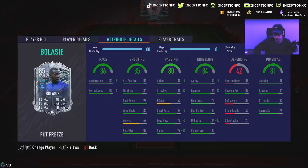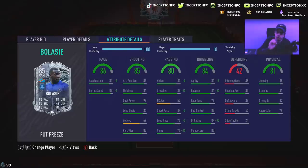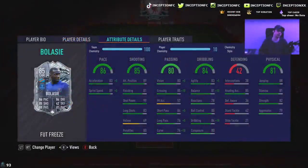His dribbling: he's got 83 agility with 81 balance, but he does have 78 reactions, 85 ball control, 84 dribbling while being a 6'1 player. We're going to see what those are like in-game with 80 composure. He's got 85 heading accuracy with 88 jumping, so he can win the ball in the air. He does have 81 stamina with 82 strength and 79 aggression.